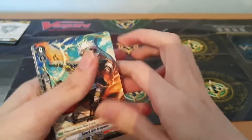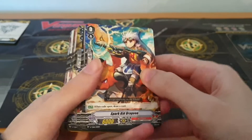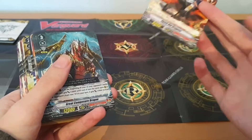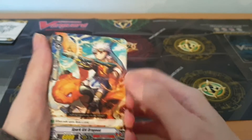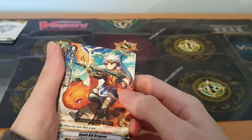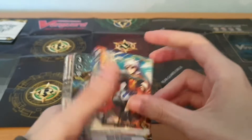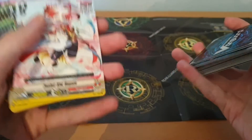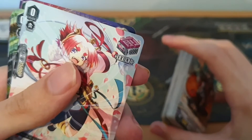Now we're going to move on to the deck itself — unsleeved, because I didn't have any spare sleeves. This is your starting vanguard. He's fairly basic — you can tell he's the starting vanguard because there's only one copy of him in the entire deck. He's a level zero that does not have that yellow bar on the bottom, whereas most level zeros have a yellow bar on the back because they have triggers.